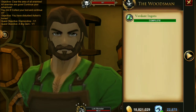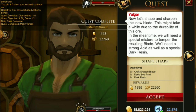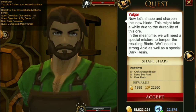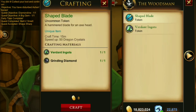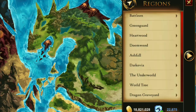Claim your last piece, turn in the quest, and now we have yet another quest to shape the blade. We need acid and dark resin for this. Start with crafting the blade — click on Shaped Blade. That takes about 15 minutes, so you have plenty of time to gather the rest of the materials.